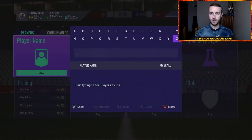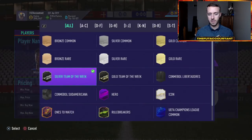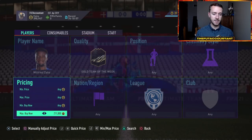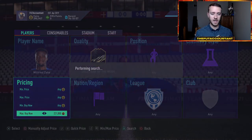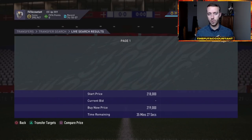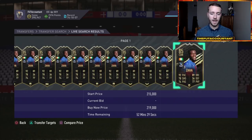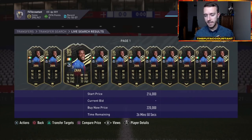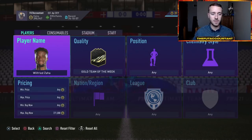Since the base icon SBC did not come, a lot of stuff has since rebounded. Prime example was this Inform Zaha card. If we take a look at the flipping graph, this guy was down to like 200,000 coins — 205, 208 I believe. A couple of friends bought him at 205, 208, and right now he's back to 220. A lot of cards are rebounding slightly because there was no content today — panic selling right before 6 PM and stuff has rebounded back.